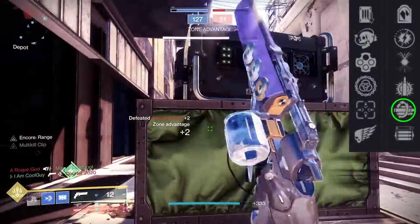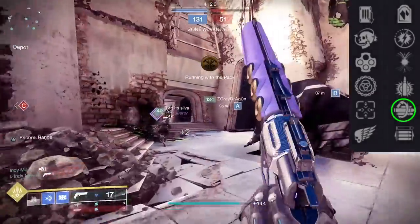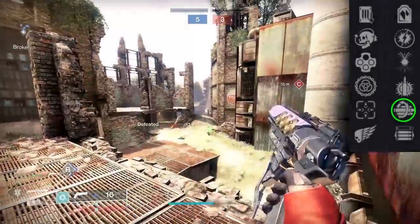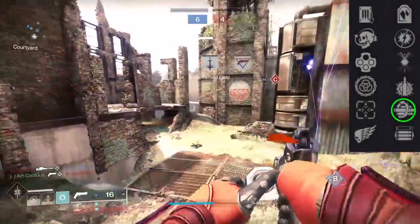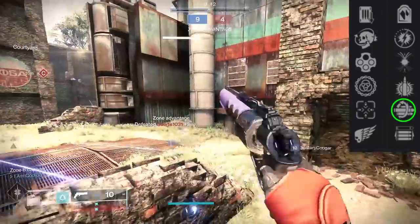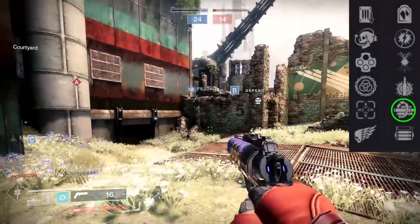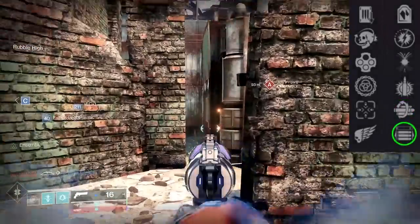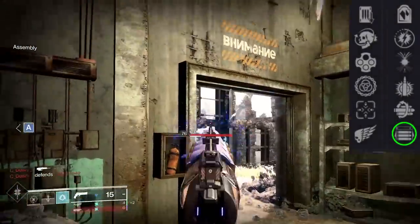You can pair Multi Kill Clip with Tunnel Vision, or a more unique combination like Ensemble MKC. Ensemble activates when you're within 15 meters of a teammate, giving plus 30 handling and a bonus to reload speed — helping the exact weaknesses of the archetype. The ADS speed and reload improvement is very noticeable, and it works well in 6v6 or 3-man PvE teams. Other options include Opening Shot paired with Killing Wind, Outlaw, or Encore.